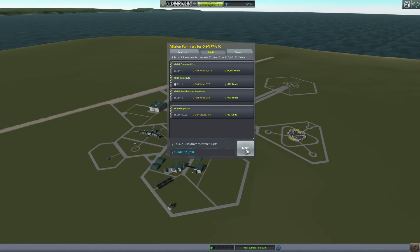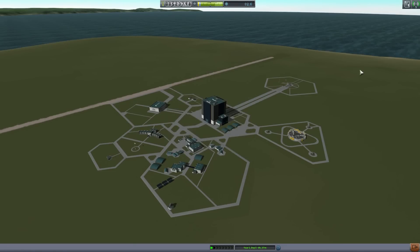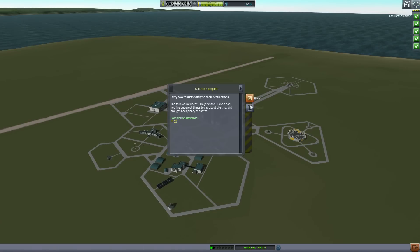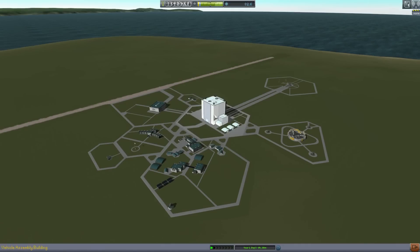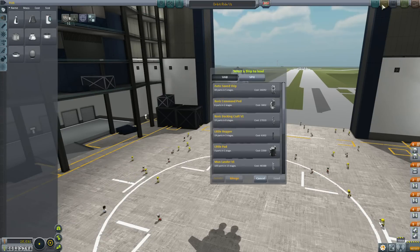Without power, I guess you don't need power to deploy the parachutes — which was good for me, because this would have been my first major goof-up or accident. We got some fame, we got some cash — just about covers the rocket. We recovered some parts. Alright, now it's time to go do the fun stuff.